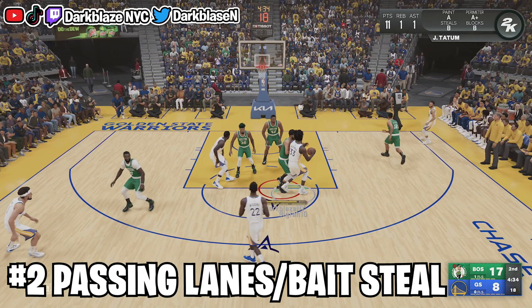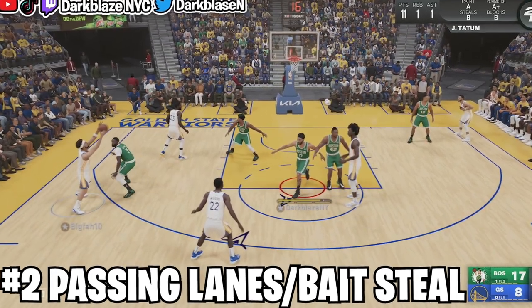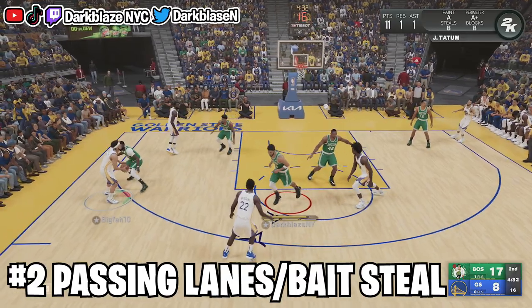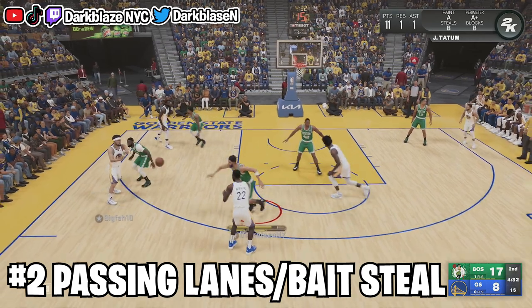Step number two is passing lanes or bait defense. Bait defense means you trigger them — they think they're open but they're really not — and you get the ball in the passing lanes. After showing these clips I'll show highlights against online ranked players to prove it works. Right now I'm off-balling with Jason Tanner — my opponent thought the other player was open, so you sneak up, steal the ball, and press X or Square. That's all you gotta do — it's IQ.